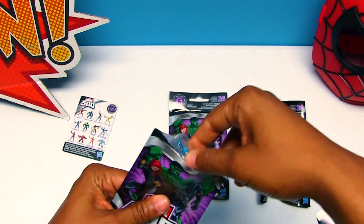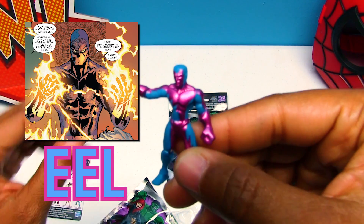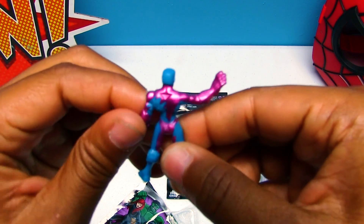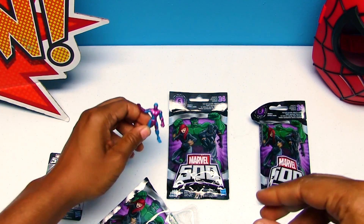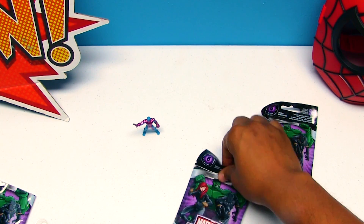Let's see who we get. The Eel! He's really shiny — purple and blue. This guy is really, really cool. Looks really strong, too. We're going to sit him right here. All right, and we're going to open up the next one.